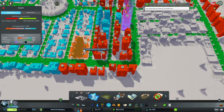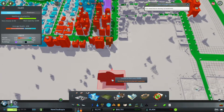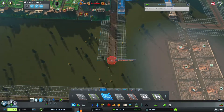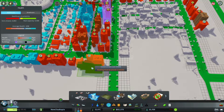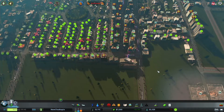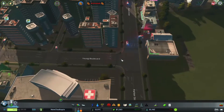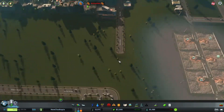That'll fit. First things first — let's get a nice road going down here like that, and then let's whack our hospital in there. There we go, that should hopefully solve a few problems with all of the ambulances going out.